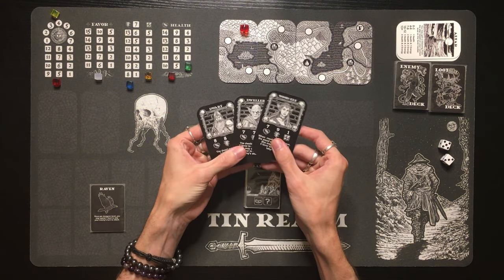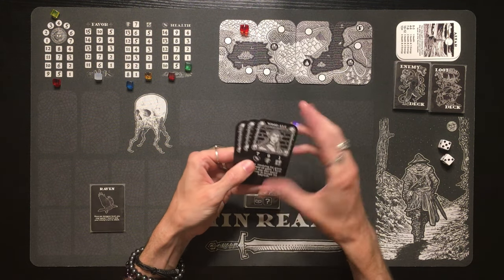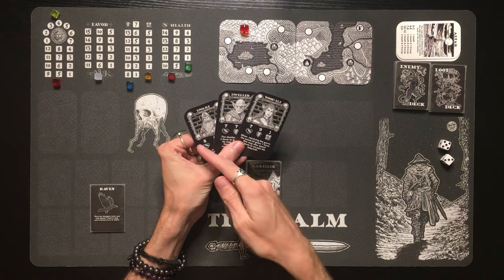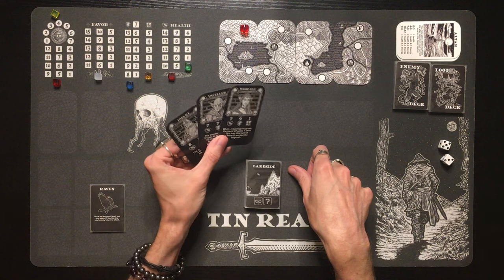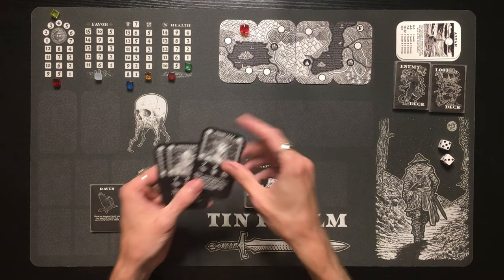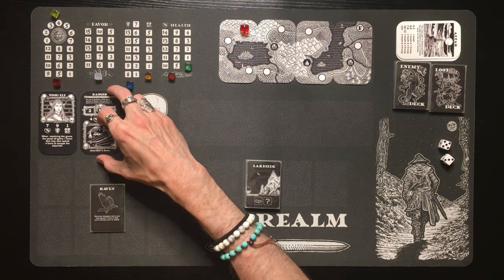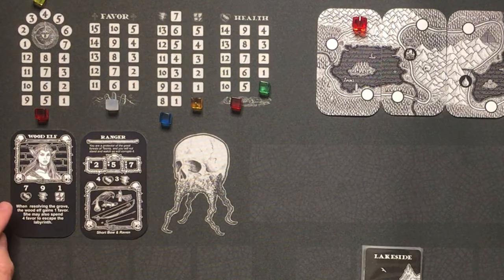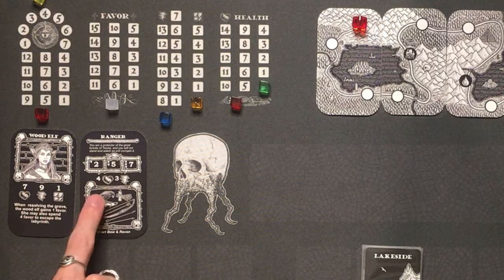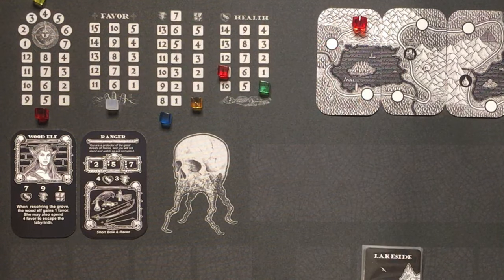You have three different character cards to pick from — a race on one side and a class on the other. If you own Tin Helm, you can mix and match: take character cards from Tin Helm and play them in Tin Realm, and vice versa. In this playthrough I'm going to choose the wood elf race and the ranger class. The wood elf starts with seven health and the ranger adds four, so our starting health is eleven. We'll put the red cube on 11 on the health tracker.